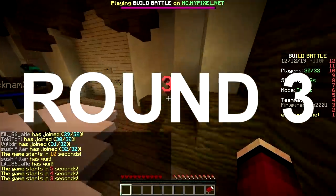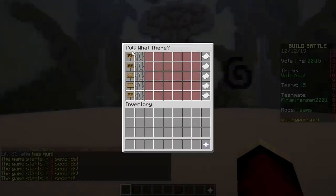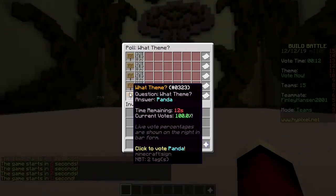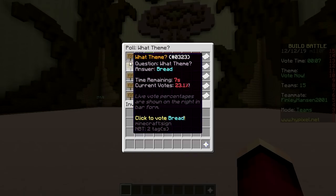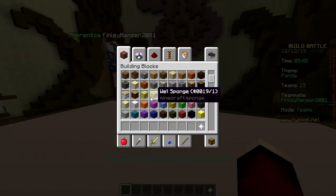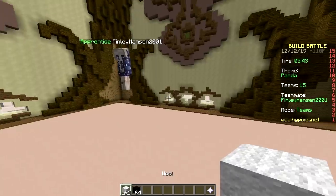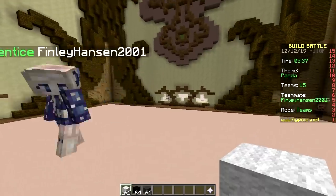Last one baby — can we get third? The options are marshmallow, bread, crayons, gym, panda. We're building in one minute. Panda! We cannot make a whole panda — that's way too big. I think we should just make only his head — 3D.